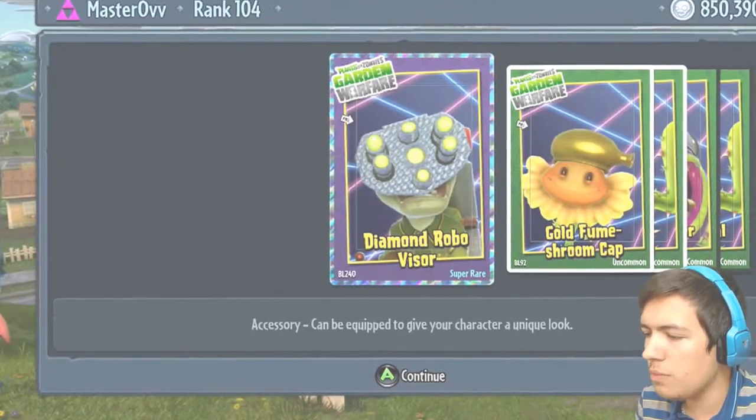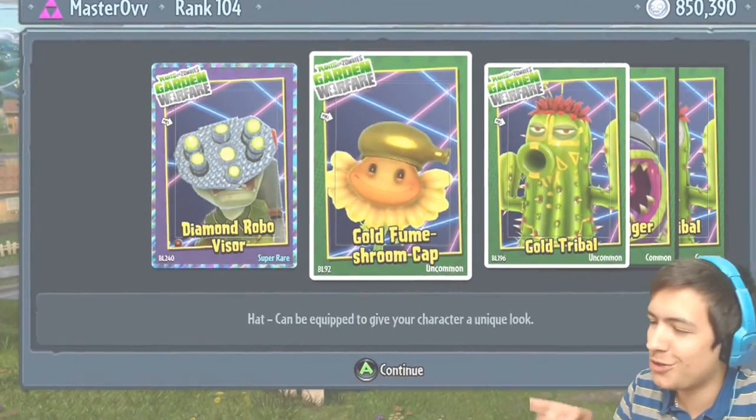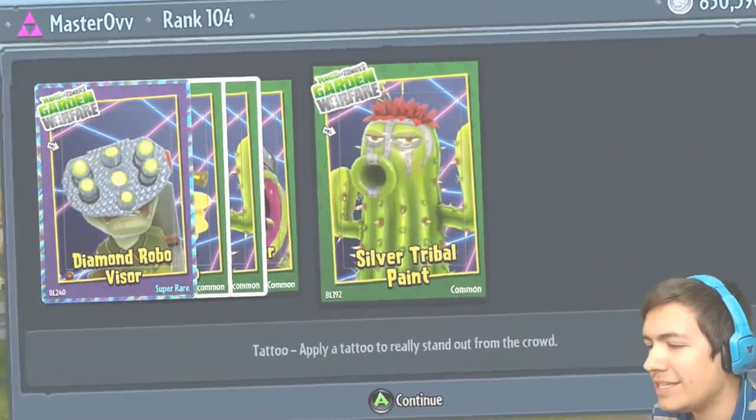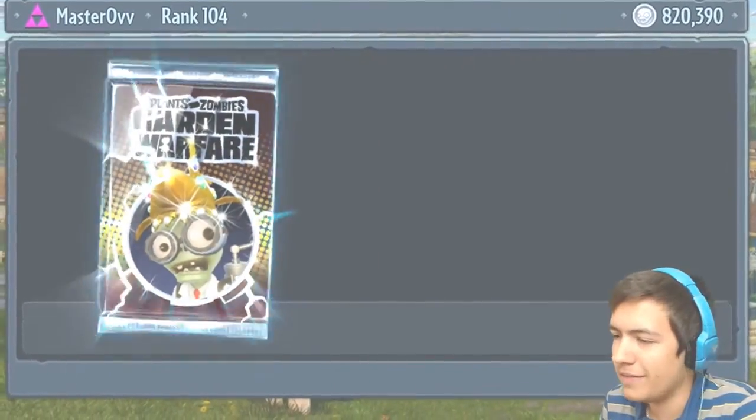The Diamond Robo Visor, the Gold Fume Shroom Cap — that is awesome — the Gold Tribal, the Silver Digger Cap, and the Silver Tribal Paint. My god, there's going to be so many of these.